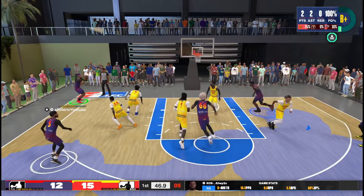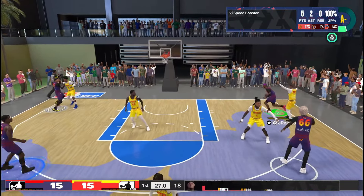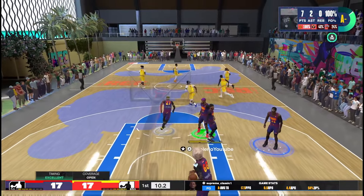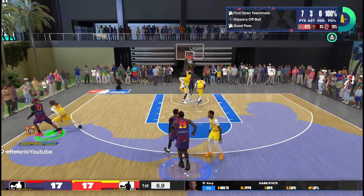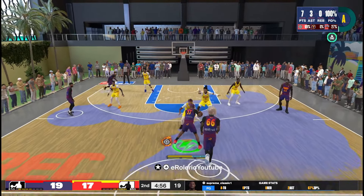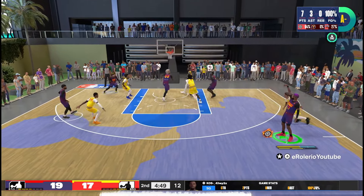That was a bad shot but I'm still getting used to the contested shot system when it comes to builds with high midranges, because a lot of things are open that you don't realize are open. Easy floater right here — by far my favorite thing to do on this build. This build gets Hall of Fame flow game, the floaters are just too nice. One suggestion for 2K25: we need floater styles, because they're currently meshed with layup styles.